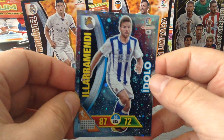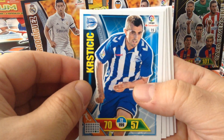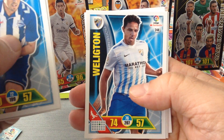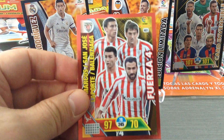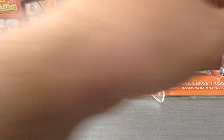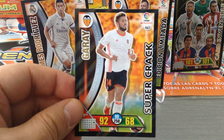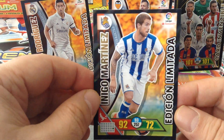And we get another Idolo, Ilara Mendy for Sociedad. Garcia Eibar, Marcelo Diaz Celta Vigo, Wellington for Malaga, Moreno for Deportivo La Coruña. Here's the Fuerza 4 — defensive wall for big players: Bilbao, Marcos San Jose, Laporta and Balenciaga. We get Bueno as an Idolo for Granada, Garay Supercrack — equivalent of Man of the Match for Topps Premier League. And our limited edition is Inigo Martinez for Real Sociedad.